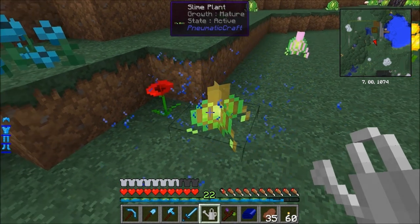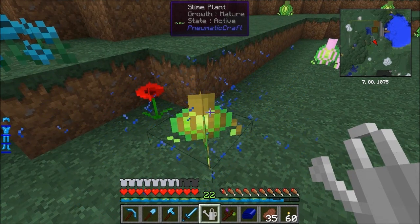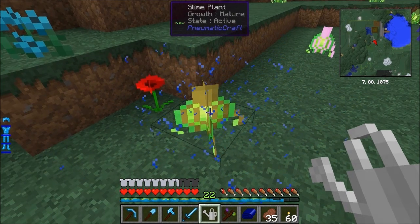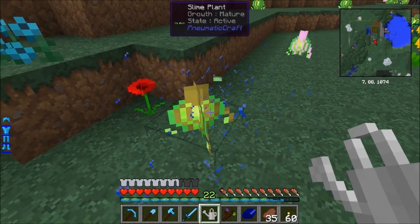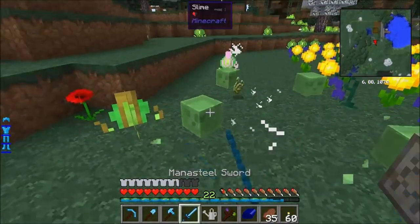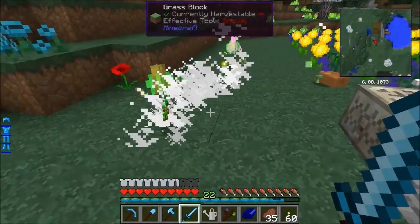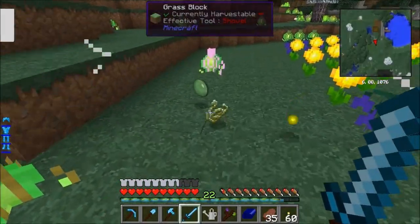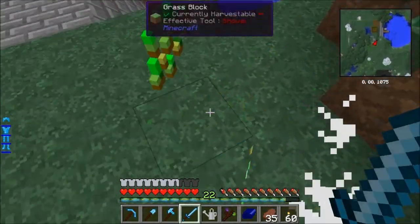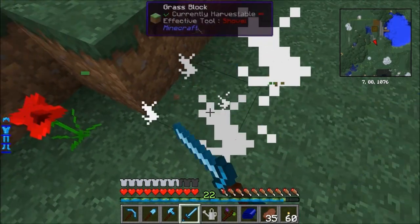That's its fully grown state. What you should start seeing any second now is a slime squeezing its way out of there. There you go - see little bits of slime popping out, and then boom! He took damage when he landed. So there's an easy way to get slimes if you're struggling. I'm going to break that because I don't want slimes popping out all over the place. It can be a bit of a pain to pick up when you haven't got a magnet.